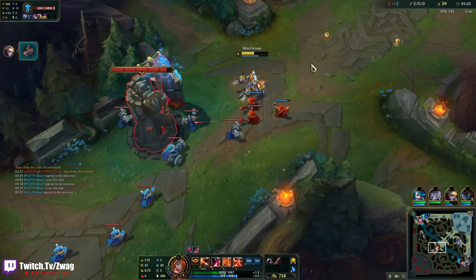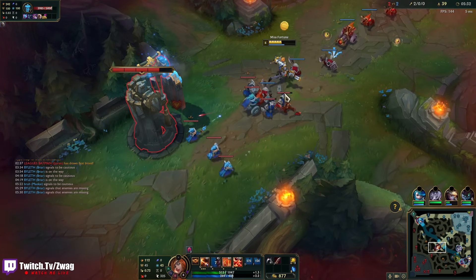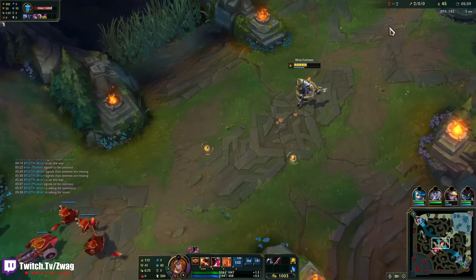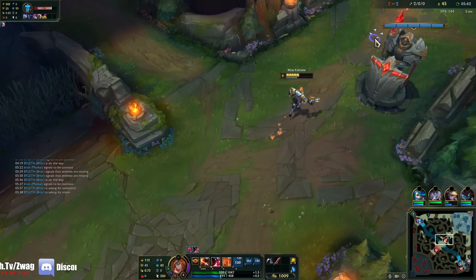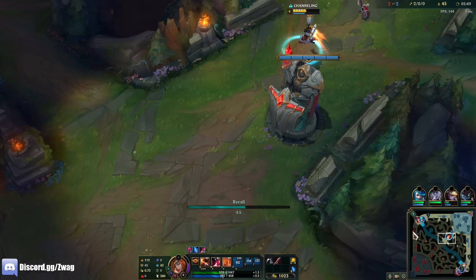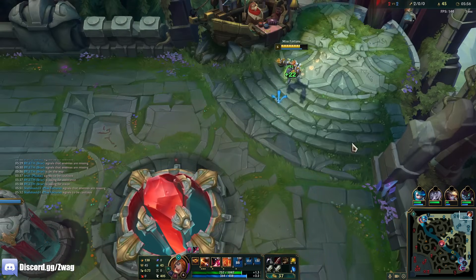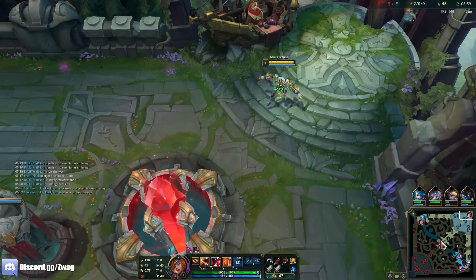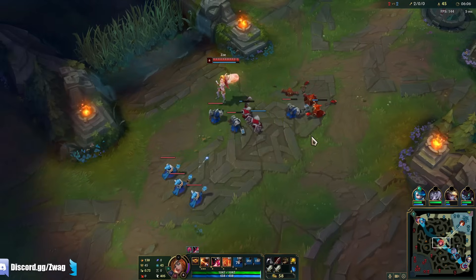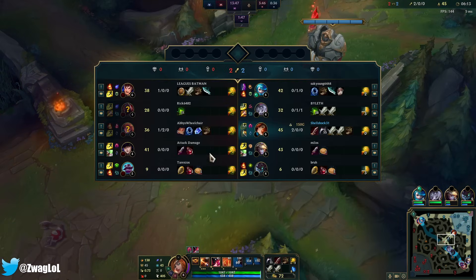I might ult this wave to get some plating. I didn't even get the cannon — I needed to clear that wave or I wouldn't get any of them. Braum flashed. Zoe could roam here. Once I have Ghostblade, I can run around the map too. I get a huge power spike at Ghostblade. Even now with just some lethality, there's a spike — but once I have Ghostblade and Collector, my ult becomes massive damage.